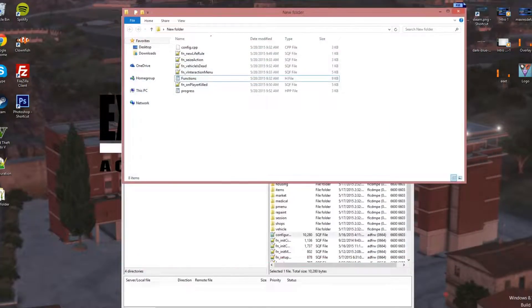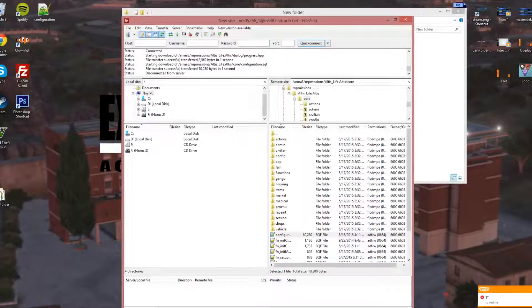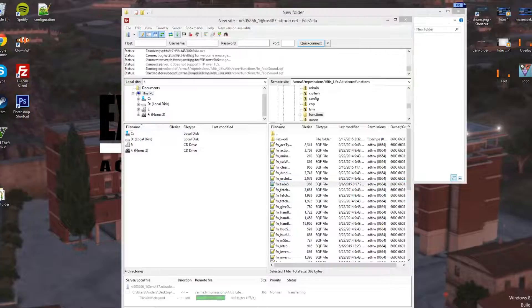The last thing I'm going to teach you guys is going to be really quick because I'm over time on the video. Today we're also adding the fade sound on the earplugs. Go into your folder, go into core functions, and find the one called fn_fade_sound - it's going to be right here. I'm going to post this one so you guys can put it into the folder. Nothing needs to be done in it - it's completely finished.